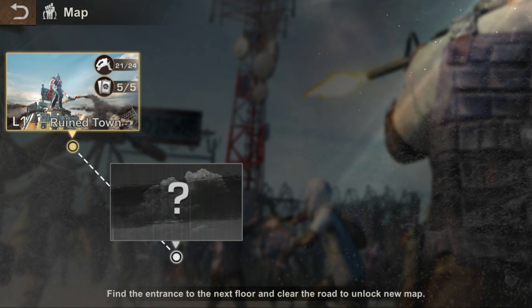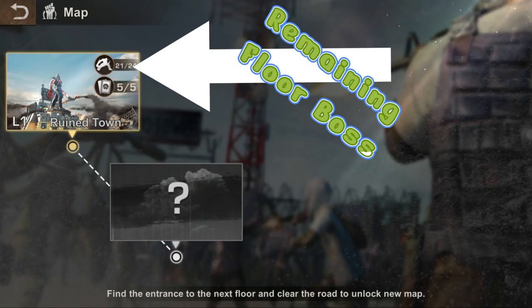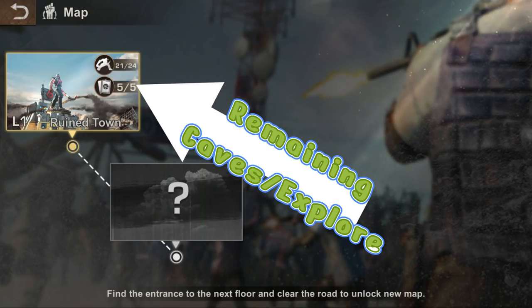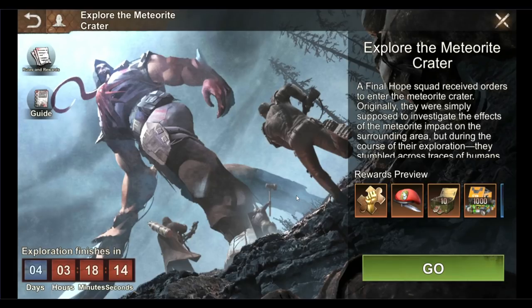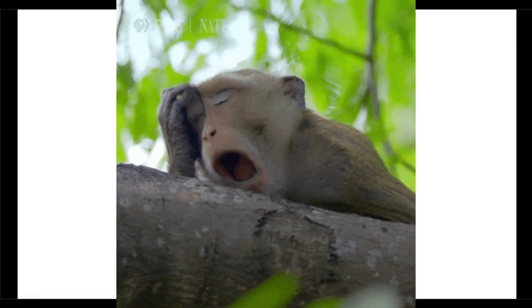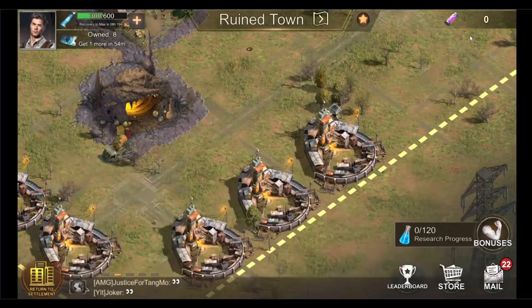Before I share my trick to boss the Underground Shadow Exploration, I want to bring your attention to a quality of life update recently introduced to the Amethyst 2.0 world event. These add-ons signify remaining floor bosses, exploration caves, and exploration buildings in each of the levels. This is definitely helpful, as in the past I would go through each floor one by one to ensure I'd explored all the exploration caves and buildings at the end of the week.